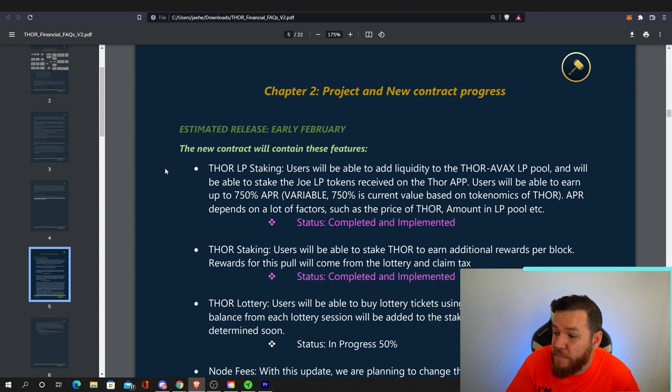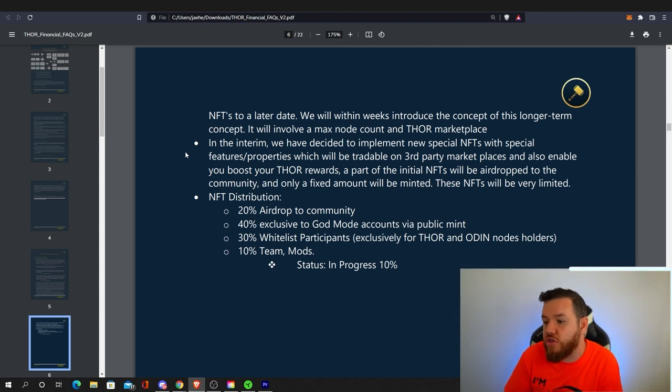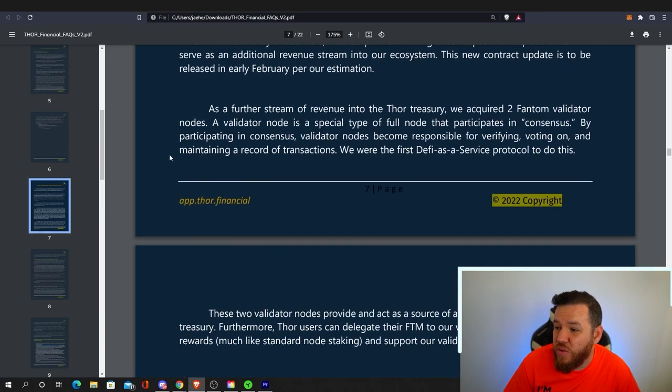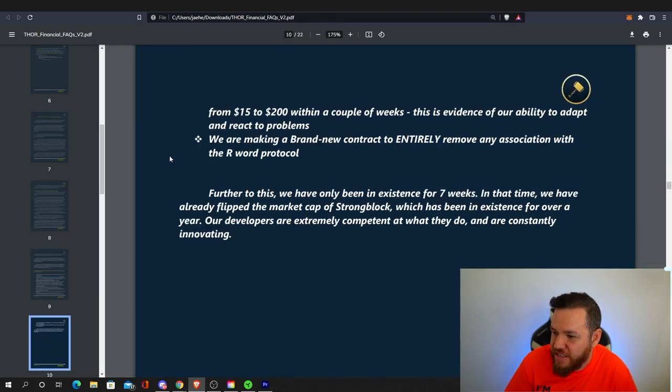Some new things Thor has been implementing include Thor liquidity pool staking, where users can earn around 750% APR by staking their Thor rewards. Similar to StrongBlock, they're going to introduce special NFTs with special features and properties that will enable you to boost your Thor rewards. They also have a section on why one should consider investing in Thor nodes, which you can read through in the PDF.